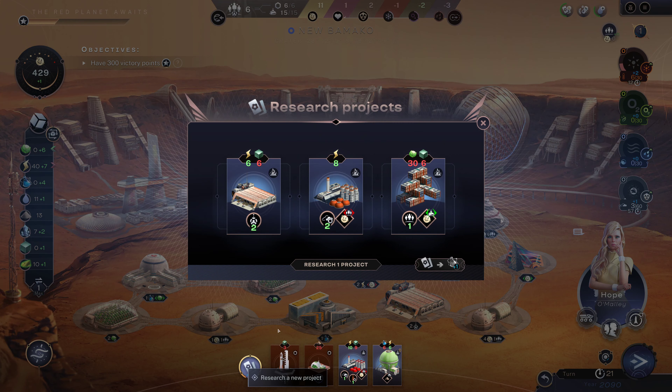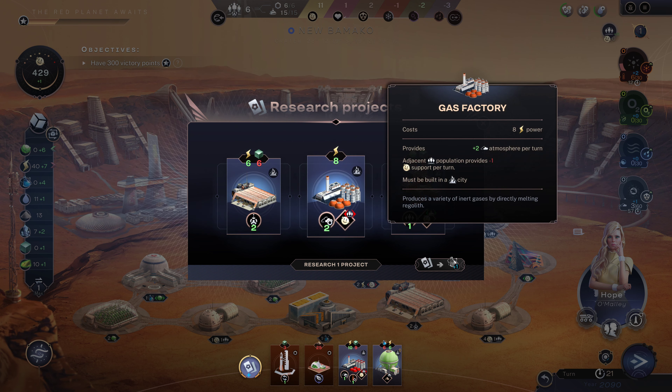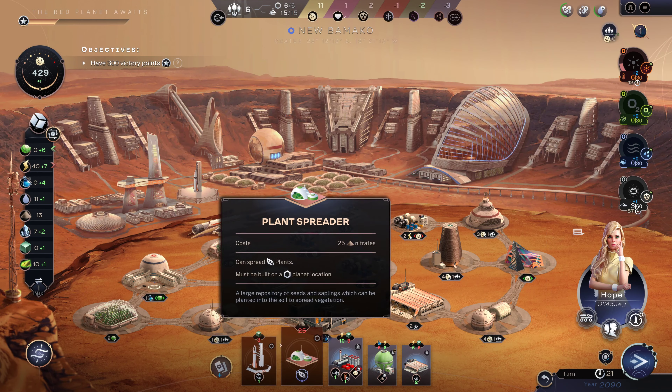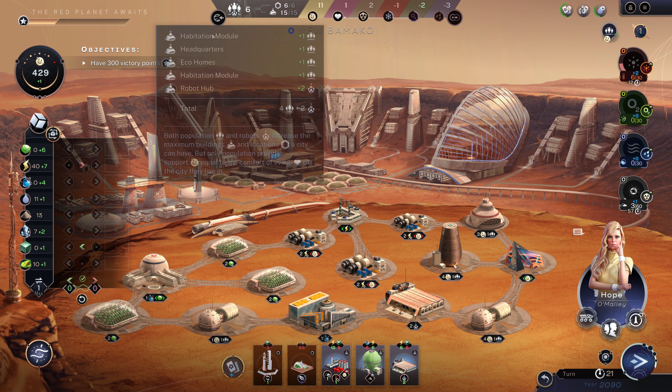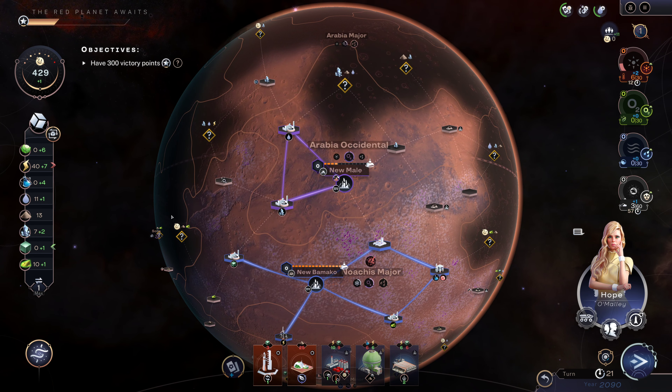We are now low on titanium — that is a thing. This just costs power and you can build up more atmosphere, but I think I really do want the robot hub. We're going to switch this to getting some extra titanium because we're going to need that for robots and for landing pads, or even just for mines. This is going to be kind of a mining city here.